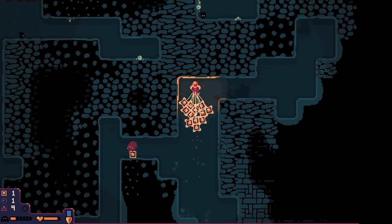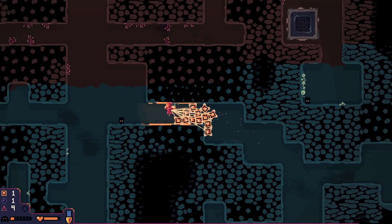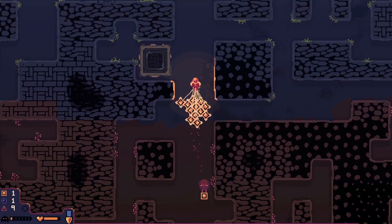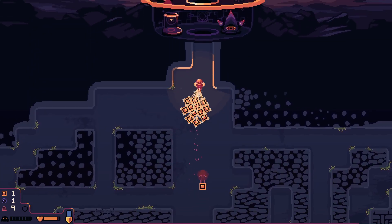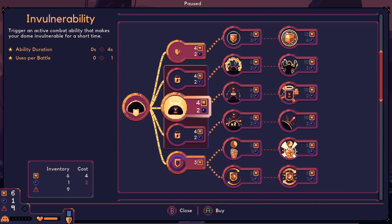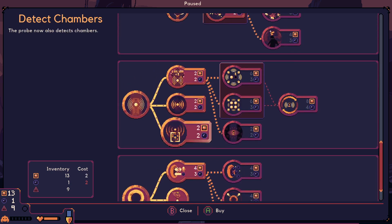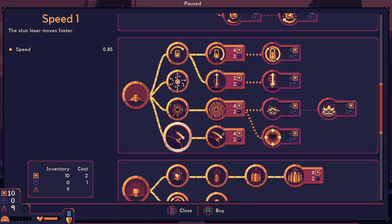I've completely lost track of where I am. I'm on the right side. Sometimes with Stonekeeper you kind of lose where you are in the map. The next wave's coming in, so let's get some upgrades on the board. I've got one water — let's just use it to speed up the stun laser.